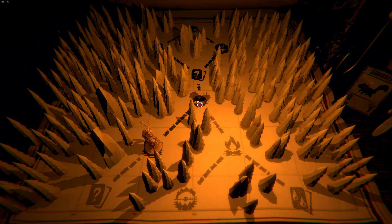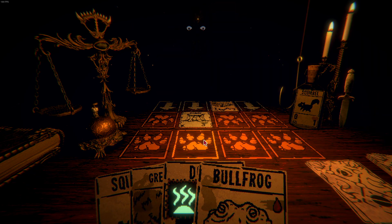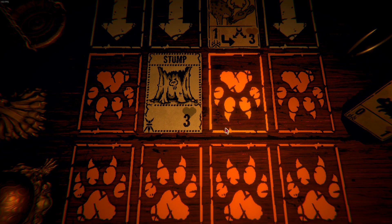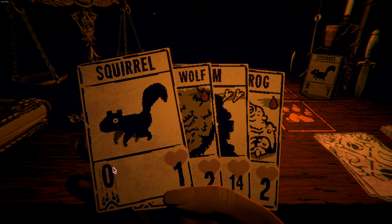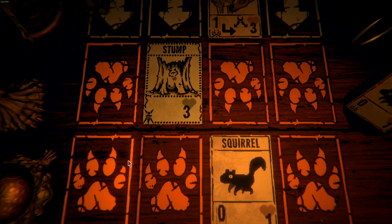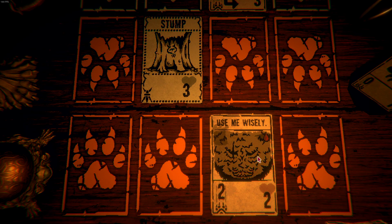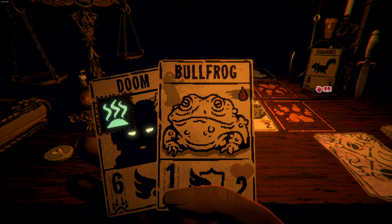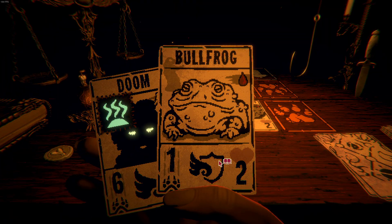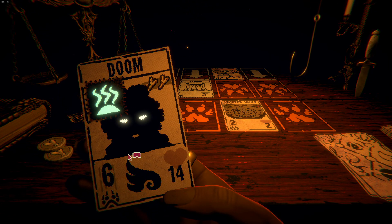That seems like a very much overpowered card there. Greetings — you just need two bones to play the good sir here. Free damage. Let's play it like this. Use me wisely — I shall, good sir. I'll put the squirrel here and put also the bullfrog to attack. And I can also play the doom card already.